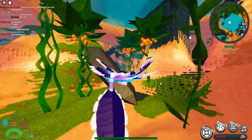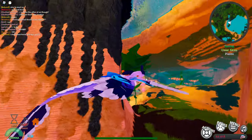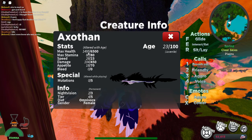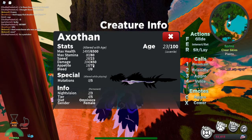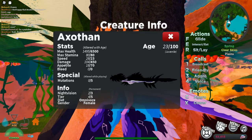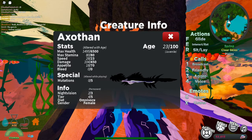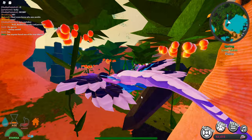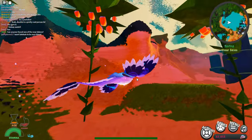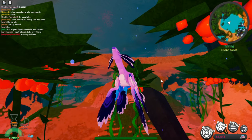The axolotl actually had a major buff — the health was 4,000 before and now it's 6,500, and the damage was 350 and it's now 450. The tier stayed the same. Those are nice buffs and I'm glad they did that because it kind of felt like a tier 3 before. Not a lot of people use ocean creatures, but these changes should help.